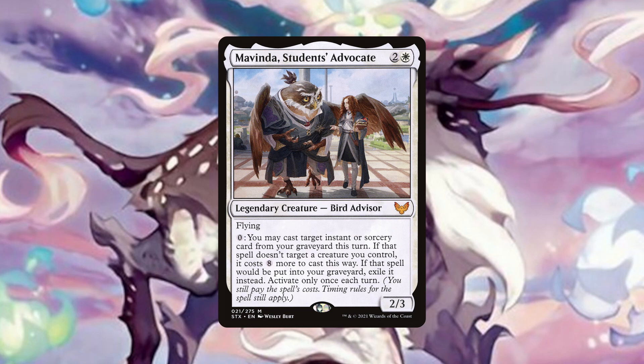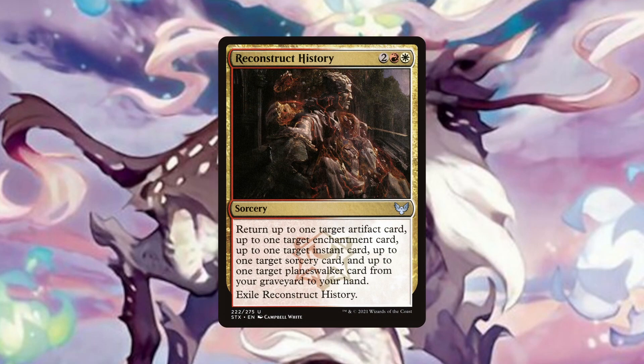We will be feeling very secure having Mavinda out with open mana and a graveyard with cards like Sublime Epiphany or Mystic Confluence in them. Reconstruct History can only cost 2 mana to return an Artifact, Enchantment, Instant, Sorcery and Planeswalker card from our graveyard to our hand. This is quite simply a lot of value for such a low mana cost and can get us back the key pieces we need to shut down our opponents or close out the game.